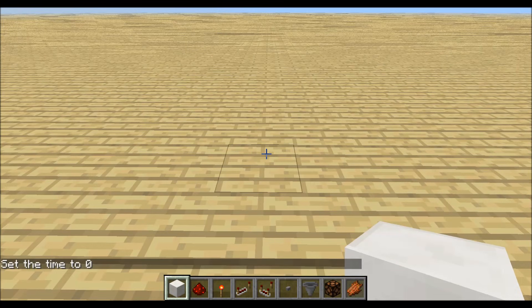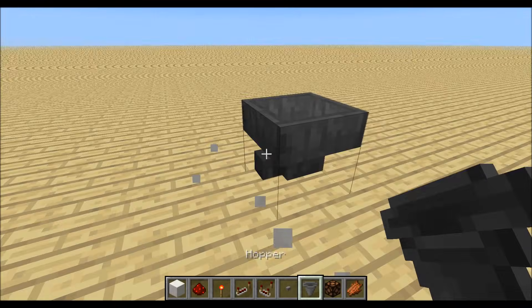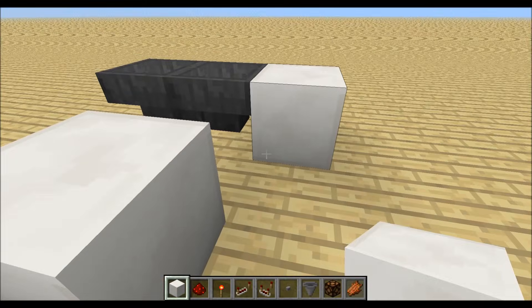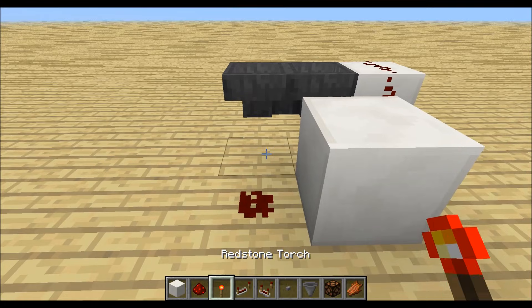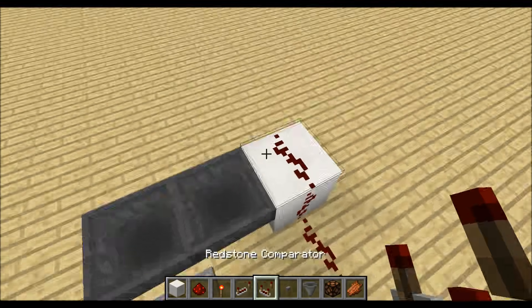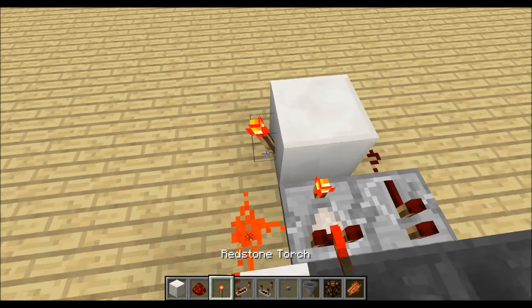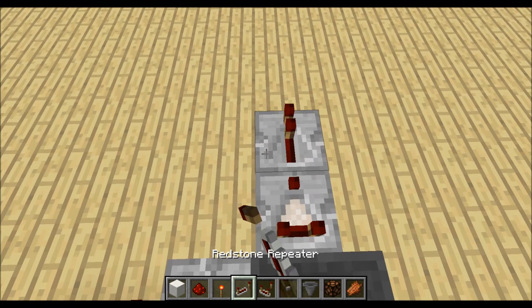We will start by placing down the hoppers facing into each other. Place some blocks right here and redstone like this, a repeater facing inwards, a comparator on compare mode, a redstone torch on the side, another comparator and another repeater.